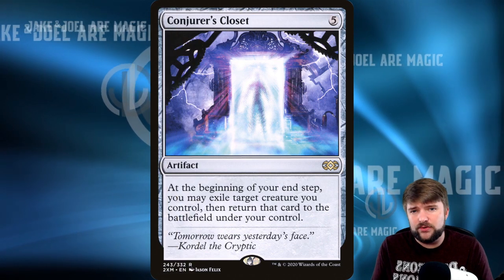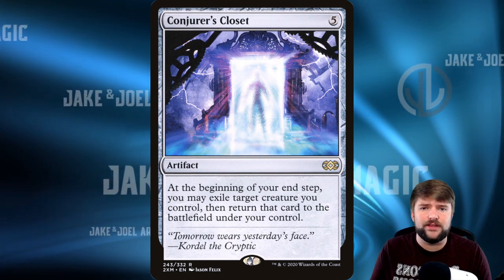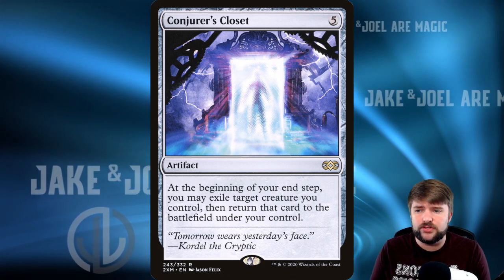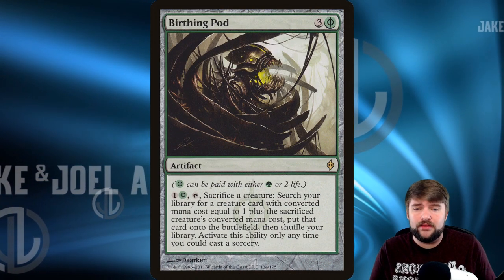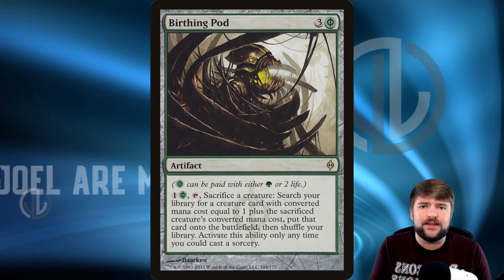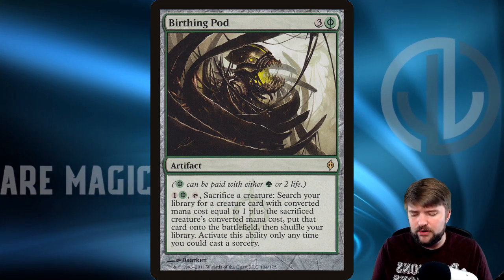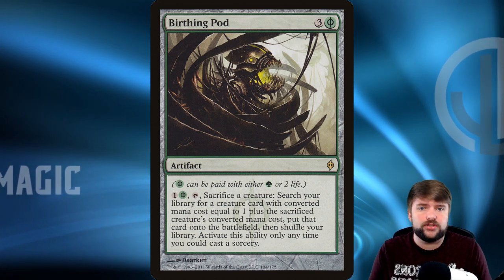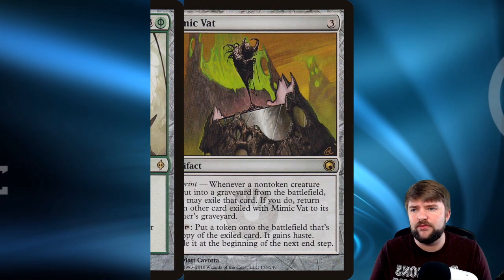Conjurer's Closet is the classic artifact for getting multiple ETB effects over and over. At the beginning of your end step, you can exile a creature you control and return that card to the battlefield under your control — it enters again and you get the trigger again. Another card for a strategy like this is Birthing Pod, which lets you go get specific creatures out of your library and take advantage of their ETB ability, or just get progressively more powerful creatures by sacrificing a creature you have on the battlefield.